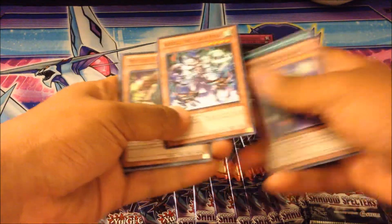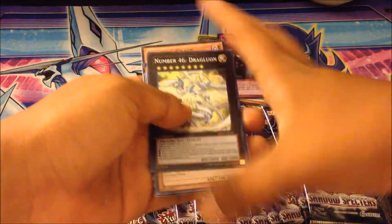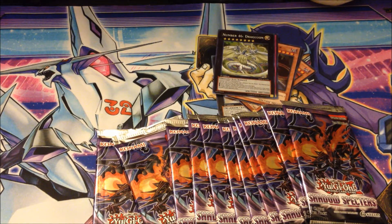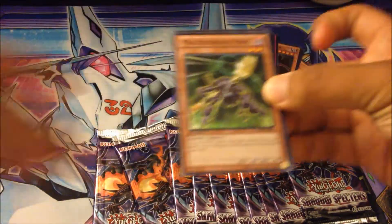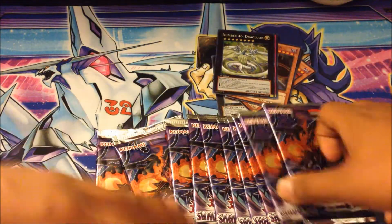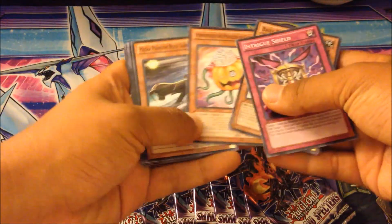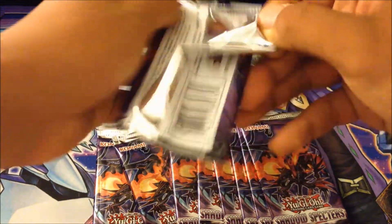There we go — oh, short print card, very cool card. And wow, Number 46! Very awesome card, super rare Number 46. I'm pretty happy for my ghost rare Felgrand. Bujingi Raven. I think I can pull a couple more supers — hopefully those supers are the ones I mentioned at the beginning of the video.